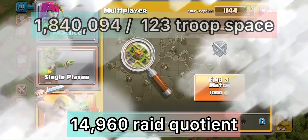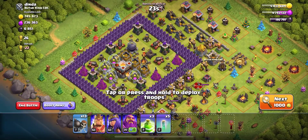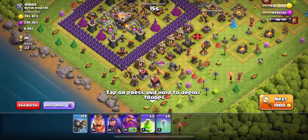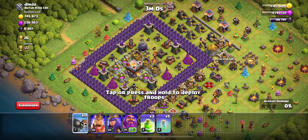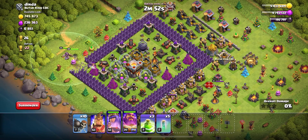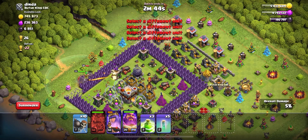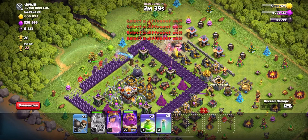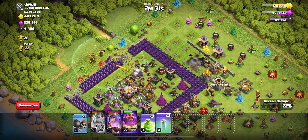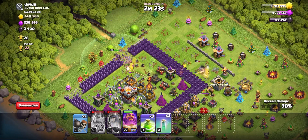At this point I'm completely out of Sneaky Goblins but still have my heroes, so I decide to attack one more base to maximize my farming time. There's not a ton of loot, but I have 13 wall breakers left and will use the rest of my invisibility spells. I'll use wall breakers to break in, invis my queen, and invis my king if needed. I did do a horrible job funneling my queen — I just threw her down and she didn't go in the direction I wanted.